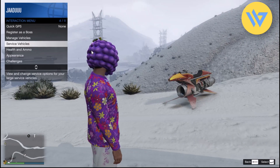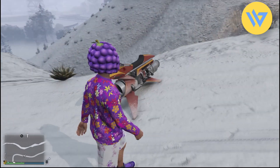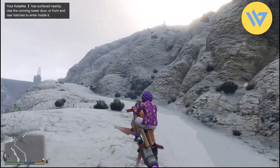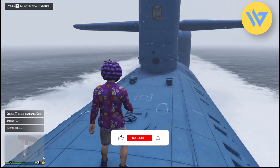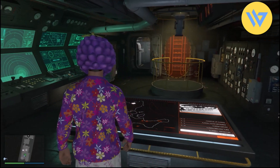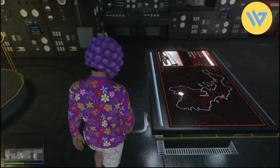Go to your service vehicles and call your Kosatka, then request it and head over to the Kosatka to begin the Cayo Perico heist. Head to the location where your Kosatka has appeared, as you can see on the mini map. Once you're inside the Kosatka, begin the Cayo Perico heist, complete it, and you will get a big reward. That's the first way to make a lot of money in GTA 5 Online.